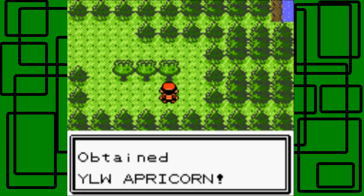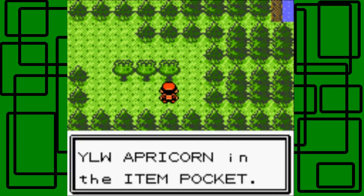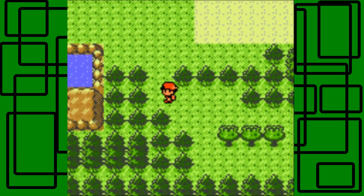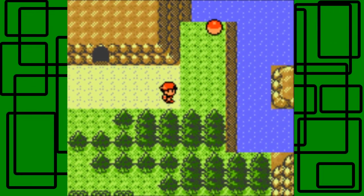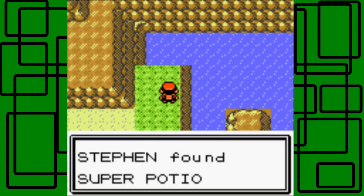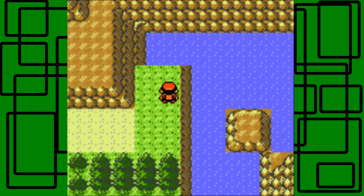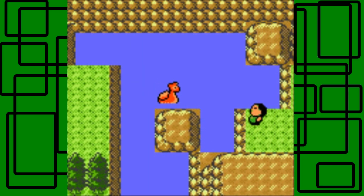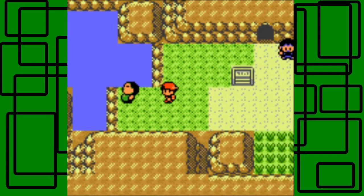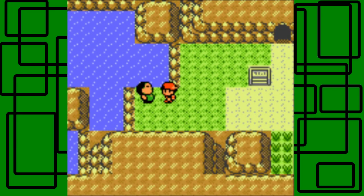I'm gonna put all these Apricorns in my PC and get Blaze back out of the PC, and deposit Paris real quick - so I'll be right back. Okay, with all that done, we can finally move on to the next route. Here's a Super Potion - very worth picking up! We're gonna have to just surf again here, so that's fine.